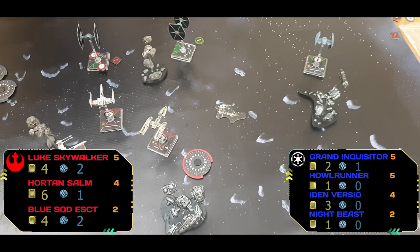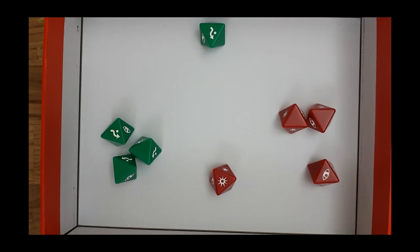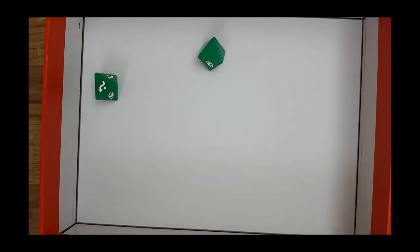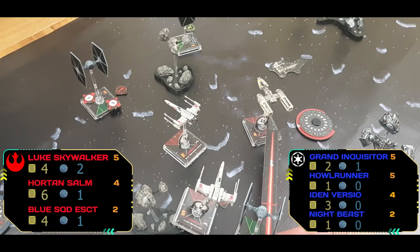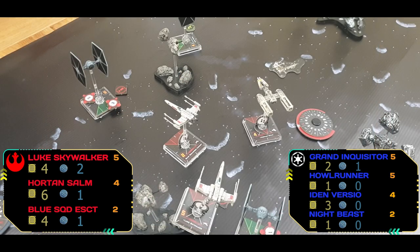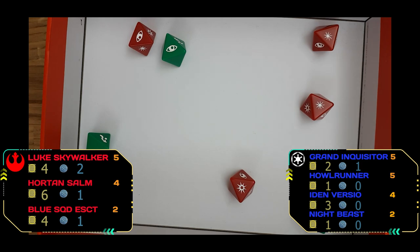Luke manages to get one hit but nothing doing — easily defended. He was going for Iden at long range, hence the additional evade dice. Blue Squadron Escort, suffering from HAL Runner's bonus, takes one shield damage. Horton fires a proton torpedo into Iden — easily defended. Iden can't shoot. The Escort fires into HAL Runner and he's gone — one hit point remaining and he just blows up.